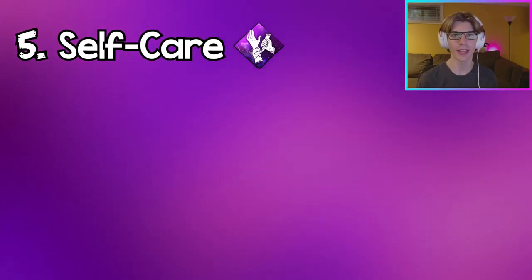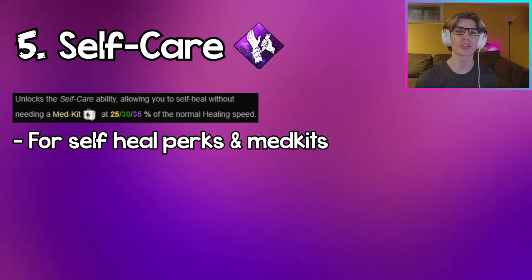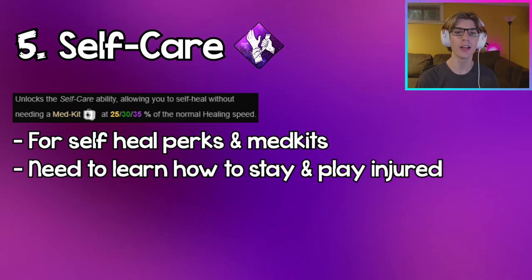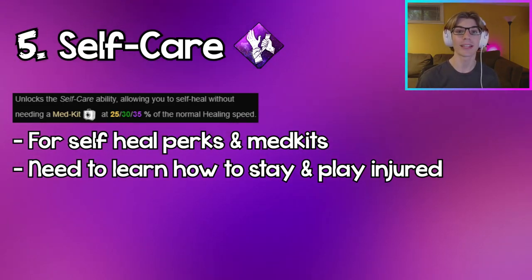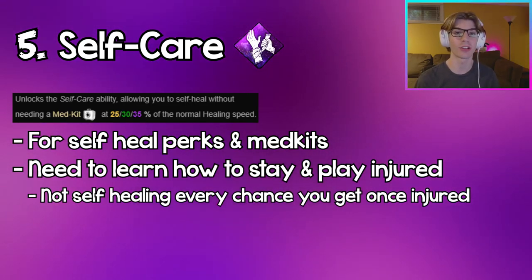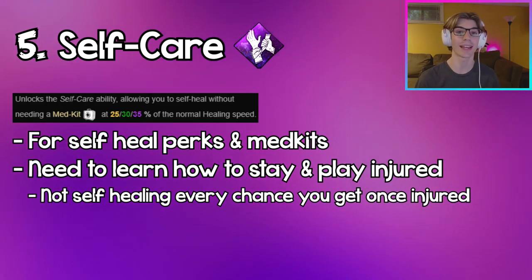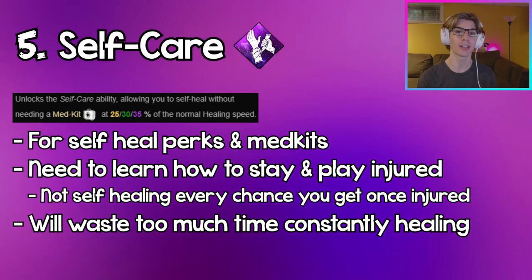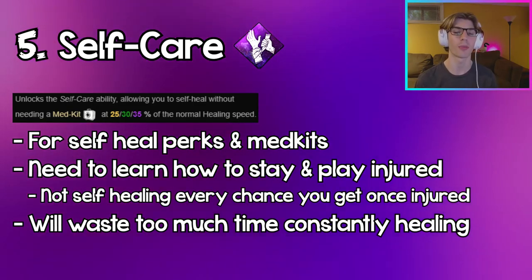Coming in at number 5, we have Self Care. Self Care kind of sucks now, but this applies to most perks or med kits or things that allow you to self-heal. You need to learn how to play injured in trials and be able to play safe while still being one shot to the killer. Not always having a heal in your back pocket — because whenever you get injured and instantly go heal just to stay healthy, you're going to be wasting so much time that could be spent working on gens or helping teammates.